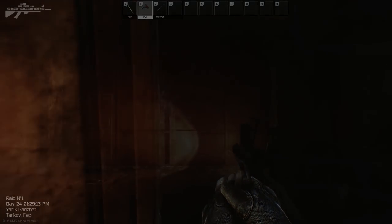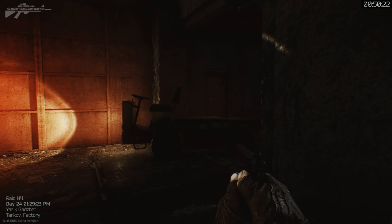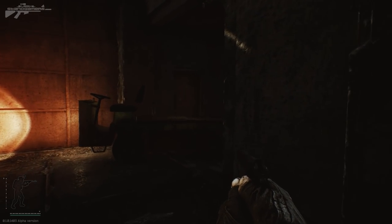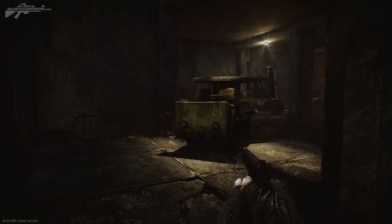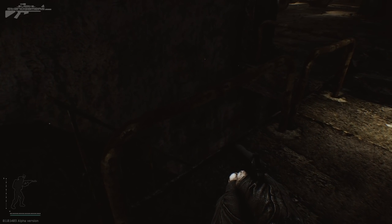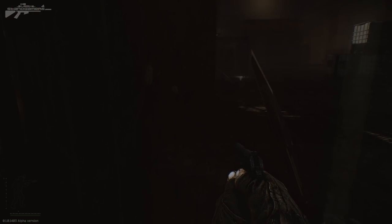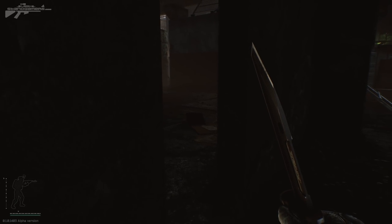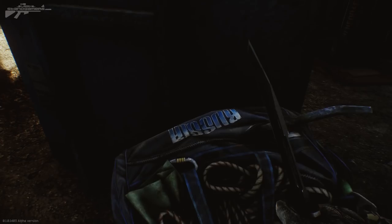Moving on to the spawn point — when you spawn in you have a number of options. I recommend either rushing away from that spawn point as fast as you possibly can, or sitting and listening. If you sit and listen, you'll hear the footsteps around you, you'll hear the gunfire and work out where the battle is breaking out, but you risk your spawn point being rushed. If you get away from that spawn point, you lose that rush risk, but you may have made noise and a player might start tracking you.